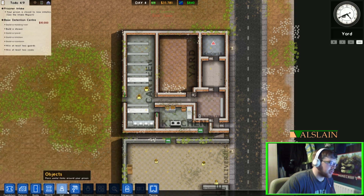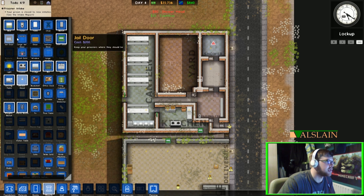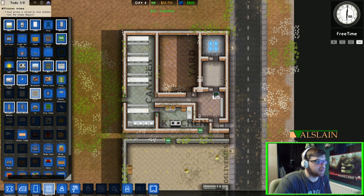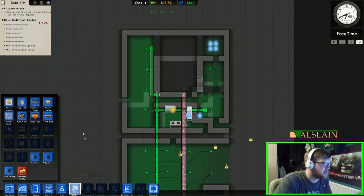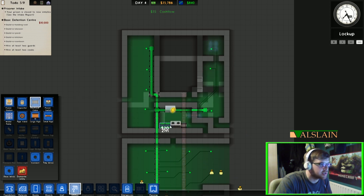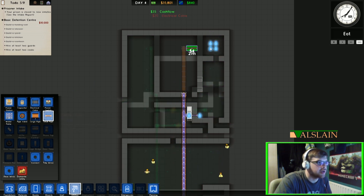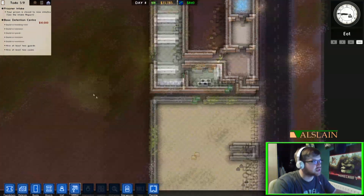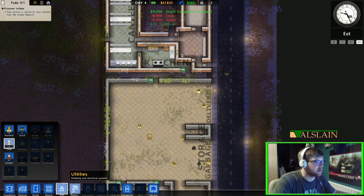The kitchen's built and the canteen's built. Just the shower — it just needs a shower head, so we can put four shower heads in. You can also put a drain in. I've never worked out how to use the drain — I've put them under the shower head, I've put them outside the door, I just can't work them out. If you do know how to use them, please leave a comment and let me know, because it's been bugging me for so long. Next we go into utilities and connect them up, then run the large pipe all the way up. We need to hire two guards and two cooks — go to staff, two guards and two cooks. And there is ten grand that we've just made.